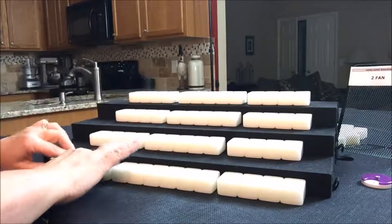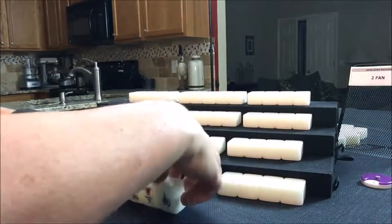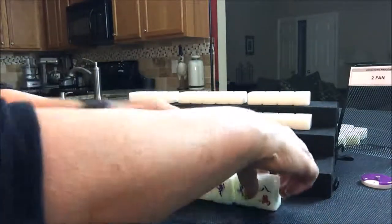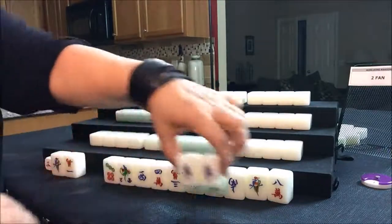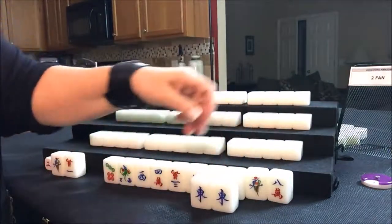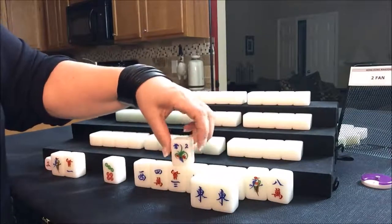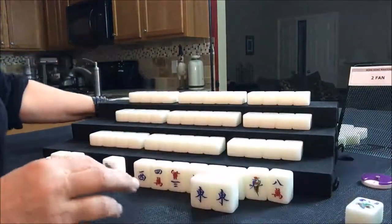Let's see what east has. We need two fawn. I think that's going to be an easy deal for east this time. They have a pair of their own seat wind. They do have a two flower, but that's not their flower — their seat is one. So this won't give them score. We'll get a replacement, though.